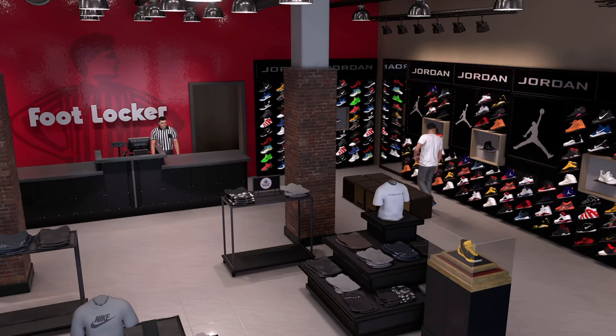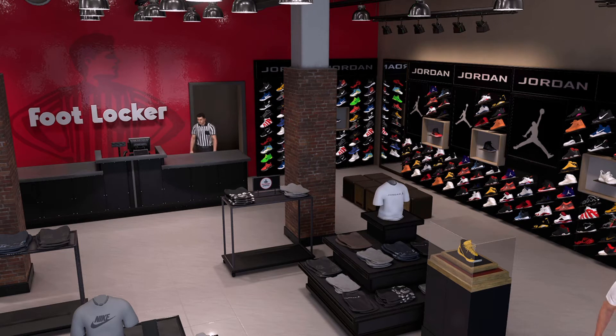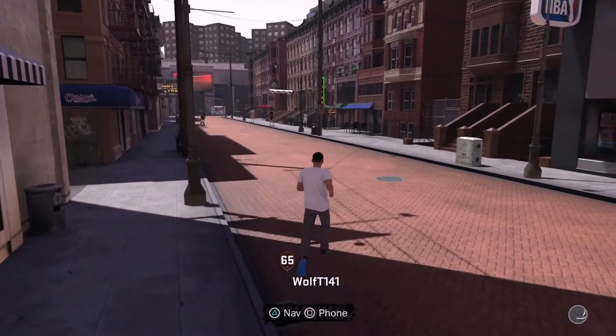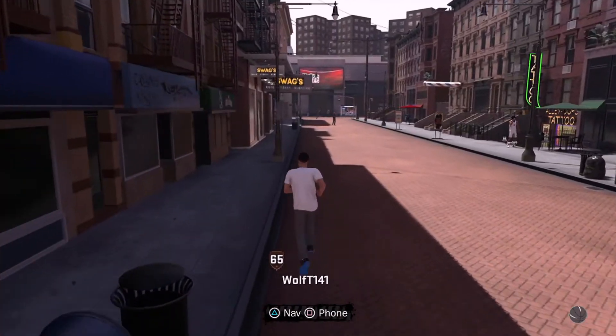Now let's wait to load out of this screen. Now we're outside. You want to take a left from Footlocker and go to Swags Main Street Clothing.